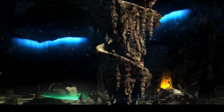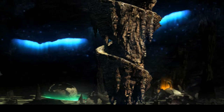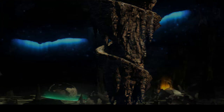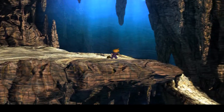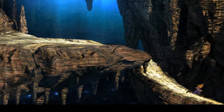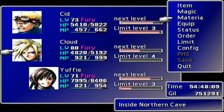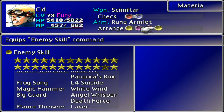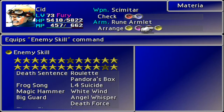I guess the only thing left to do now is maybe go and fight Ultimate Weapon - we do still have the Dragon Zombie down here. I'm going to make my way up top. Shadow Flare is literally the last one we need. Do I run around? The problem is Shadow Flare from Ultimate Weapon - we get one when he dies, that's great. But looking at our materia, I'm missing more than just Shadow Flare.